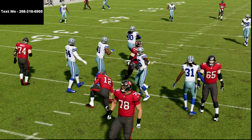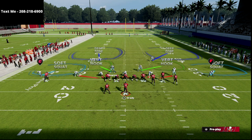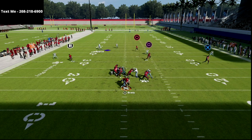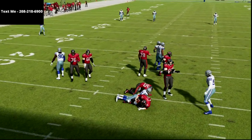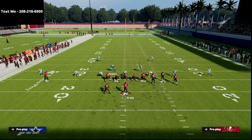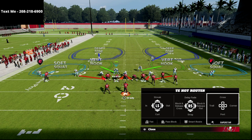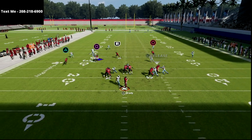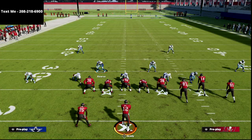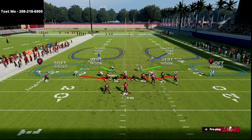Pretty much the number one thing people are going to do is block their running back. In the second setup, I'm going to show you a much better version of this blitz against a blocked running back. For the most part, you're still going to push the pocket and they'll still feel the pressure. What a lot of people like to do is block their tight end, so I'm going to put my tight end on a delay fade — and the pressure will come in completely clean if the tight end is on a delay fade. The best way to pick up this blitz is just to block your running back, but even then it's not 100%.